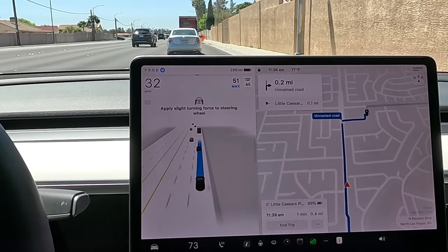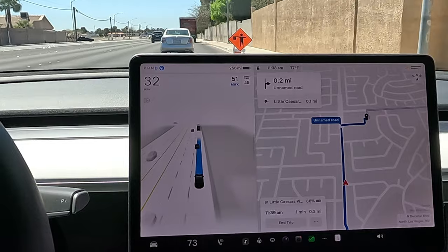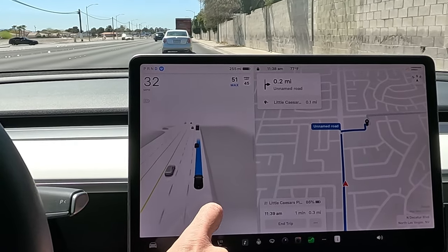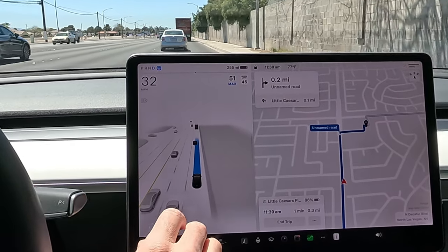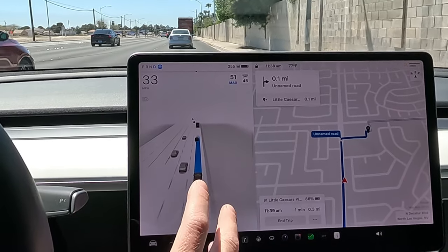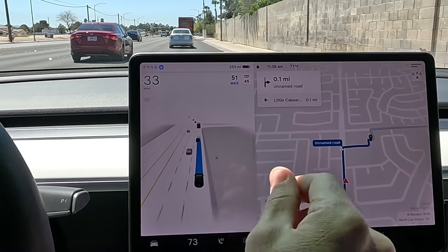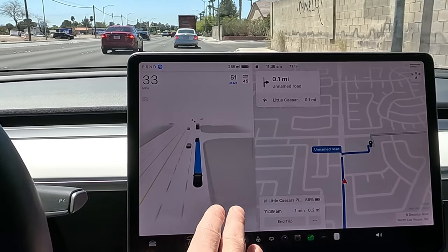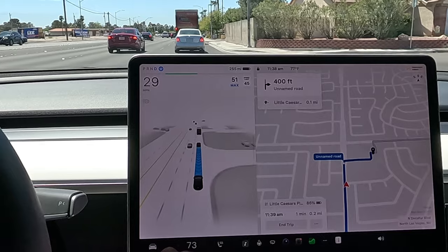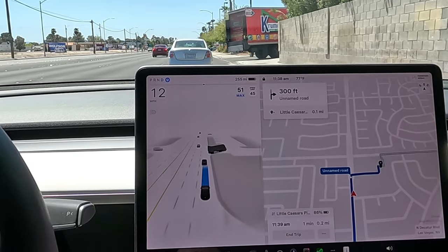We're at 0.2 of a mile from our shopping center entrance. There's a sign that shows a flagger ahead — it does show a little visualization on the map, but not like before where it used to show trash cans and everything. I feel like they dialed it back, but it's much snappier now for navigation. Now we're slowing down — we're not going to turn into this entrance but the next one.